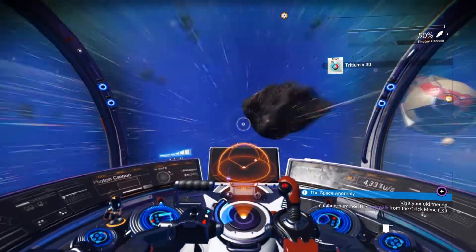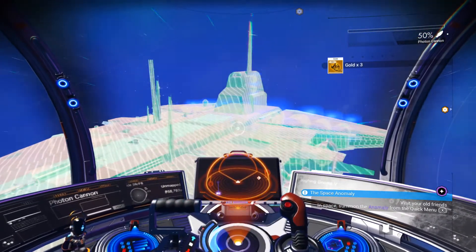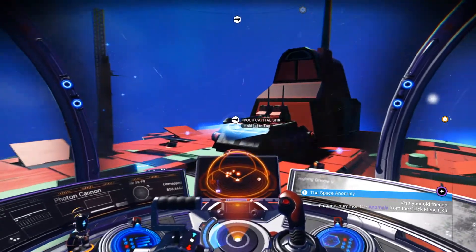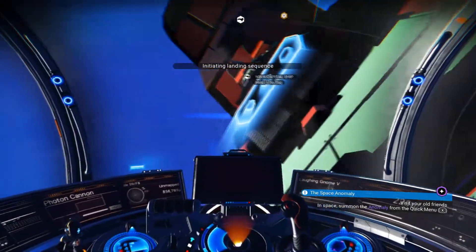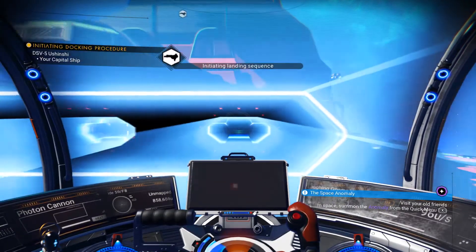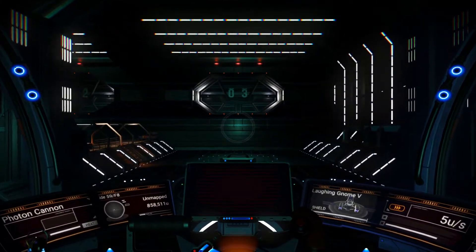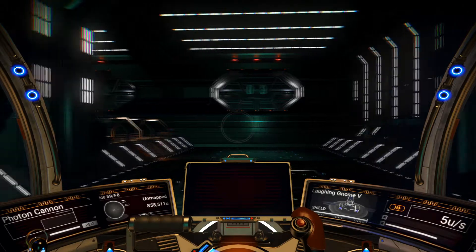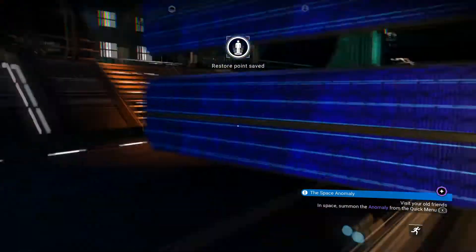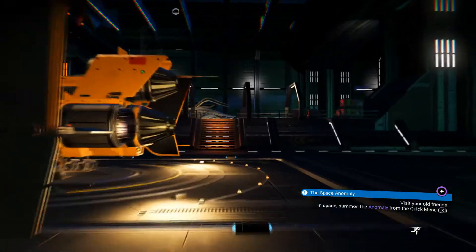Let's get clear of the asteroids. I'm going to change back to the living ship now that I've done the jump. Coming in here to see if we can get an upgrade for the living ship. I'm just going to land in here, get around the big solar panels and get into the living ship.